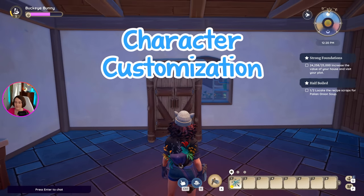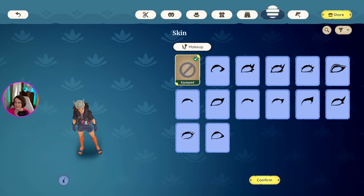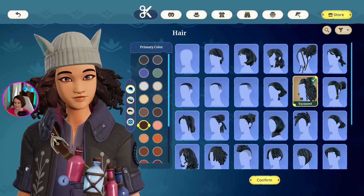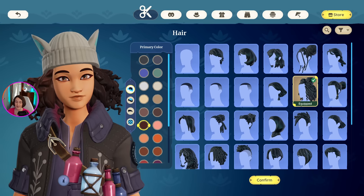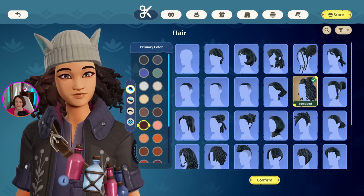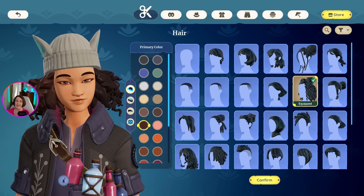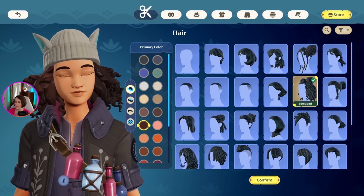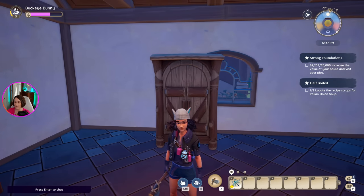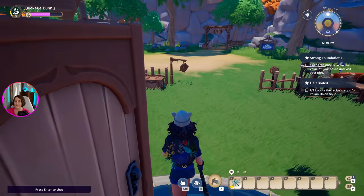Finally, customizing your character. You will be given a wardrobe and if you go into it, you can change your glider, makeup, clothing, hat, face mask, and hair color. But you cannot change the body type or skin coloring that you started the game with. So when you are making your character at the beginning of the game, take some time and really make sure the character's skin and body type is what you want. The voice line too — I think you can't change that anymore. So pick wisely.